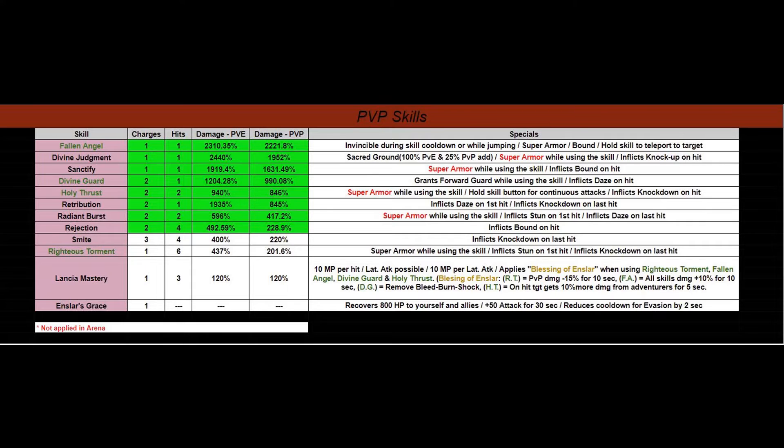Going back to Lancia Mastery — if you look at the Blessing of Enslar and Righteous Torment, the letters R and T are green for Righteous Torment. In PvP, if somebody is damaging you because you used that skill, that damage will be reduced by 15% for 10 seconds. So their damage coming back at you will be less. Another reason Righteous Torment is awesome. Take a moment to look at this, and when you're ready, we'll move over to the Lancer's combo screen.